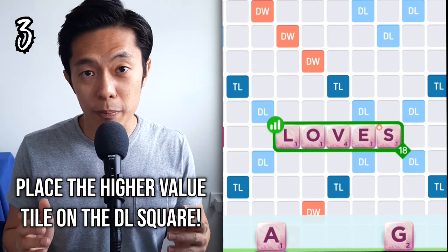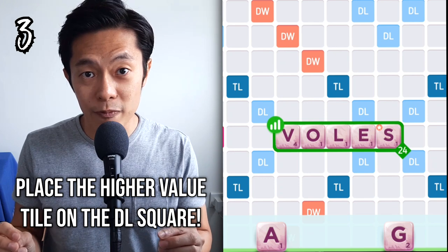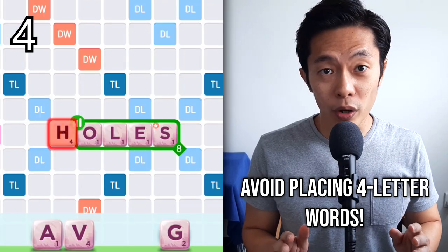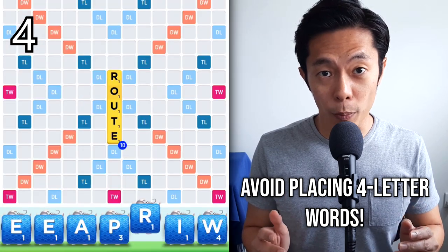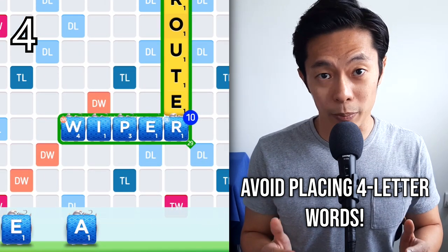If you have a medium-value tile, be sure to rearrange and see what words can land that medium-value tile on the double-letter bonus. Don't play four-letter words because you're going to allow your opponent to extend into the double-letter, or even worse, the double-word bonus.